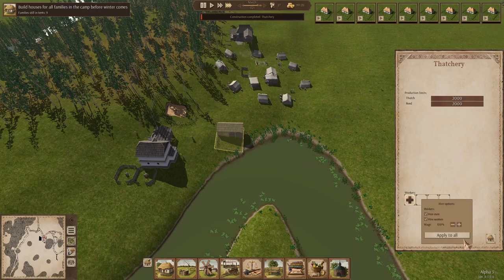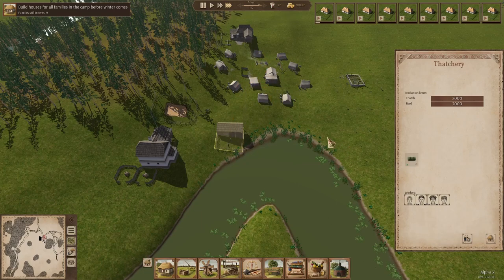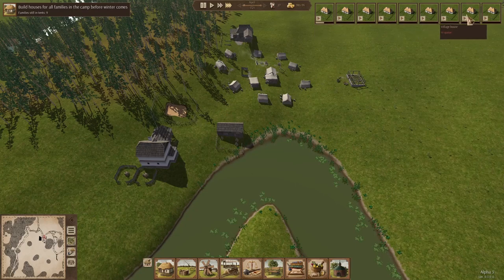Right now we need them to be building these houses, so we're not going to worry about that too much. They still have 1,200 some nails. The thatchery is going to be the first building where you see hire men and hire women. We're going to go ahead and untick hire men, because women — this is one of the very few places that women are allowed to work in a production role.